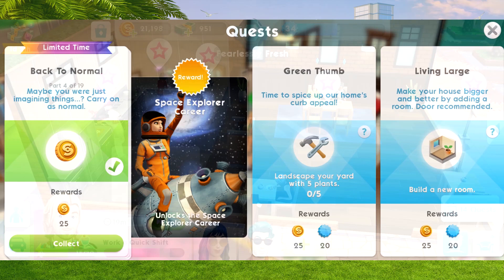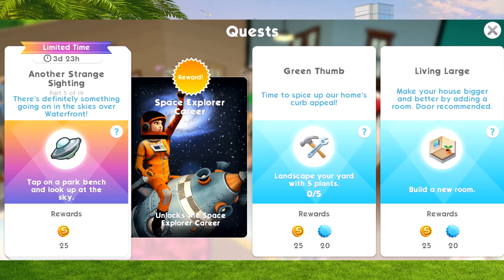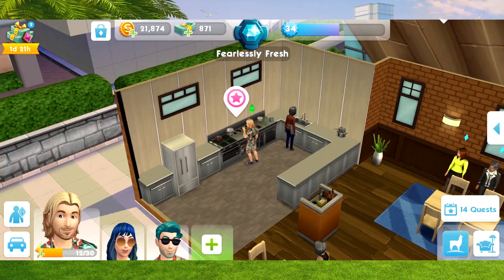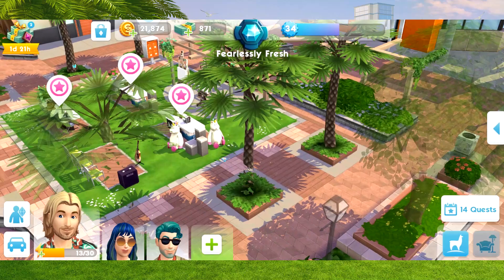For part five, we need to tap on a park bench and look up at the sky. I don't have a park bench at home, so I'm going to the map and heading to the Market Square. There's a bench over here - we just tap on it and click 'Observe something in the sky.'